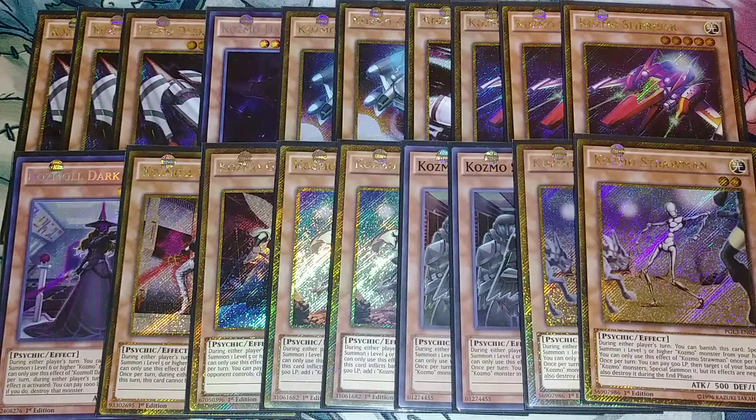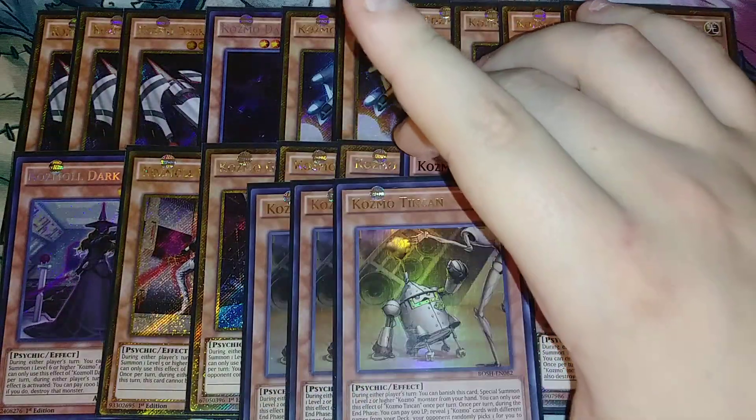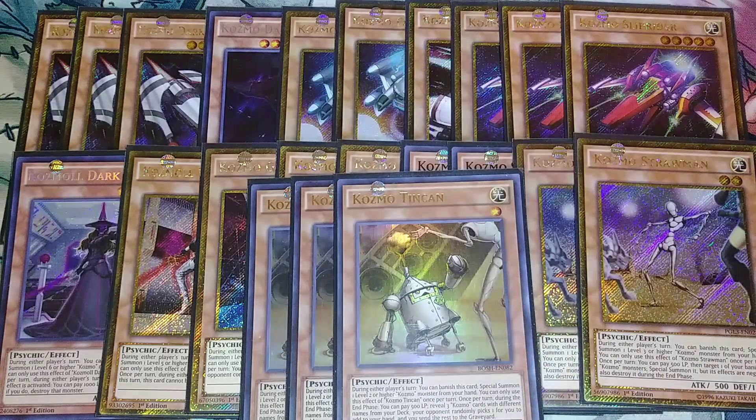For the final Cosmo monster of the main deck, we're going to be playing 3 copies of Cosmo Tin Can. Tin Can is the best searcher of the entire deck. During either player's turn, you can banish this card to special summon a level 2 or higher Cosmo monster from your hand. Once per turn during the end phase, you can pay 500 life points, reveal 3 Cosmos with different names from your deck, your opponent randomly picks 1, and you add it to your hand. You can then send the rest to the graveyard, which helps thin your deck so you don't brick by drawing into your ships.